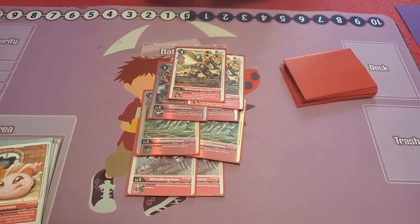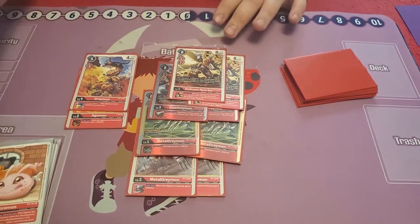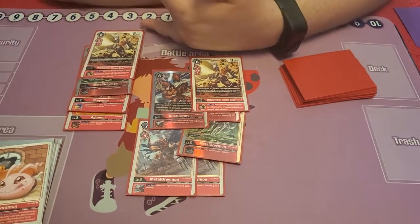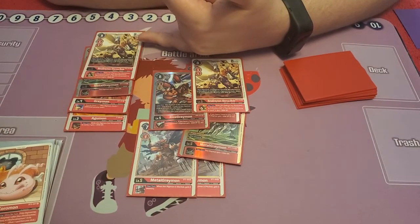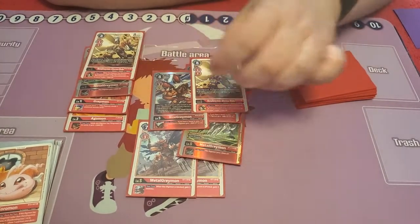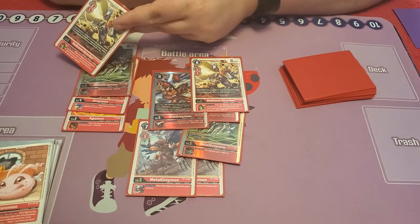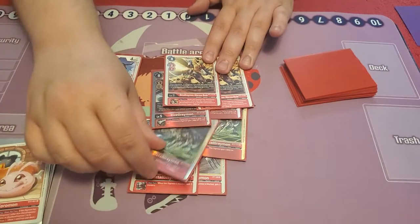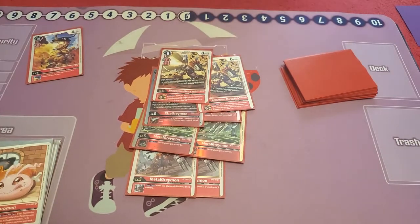So Ulforce Mode could also kind of become a monster himself. If we have, for example, Promo Agumon, and then Security Attack plus 1 Greymon, then that Greymon, and that one on top, he becomes a 13k, Security Attack plus 1 — and he's just a level 5. So again, he's basically hitting as hard as the Secret Rare without the 'lose 5 memory when attacking.' The level 5s can very well be a boss monster itself, if need be.